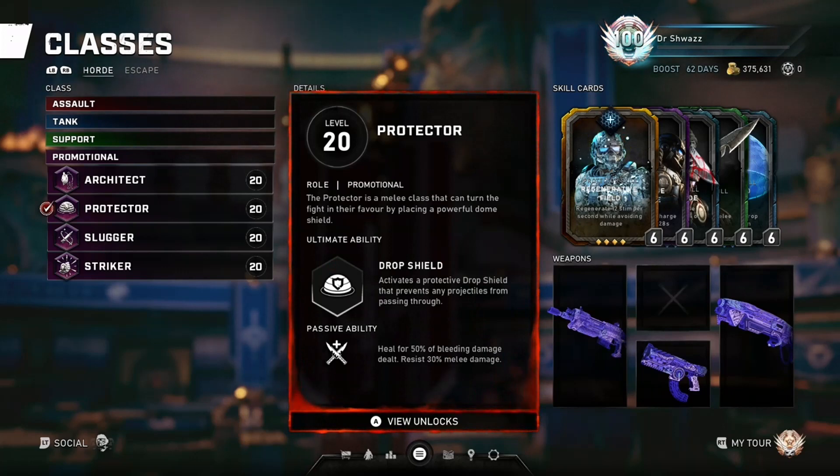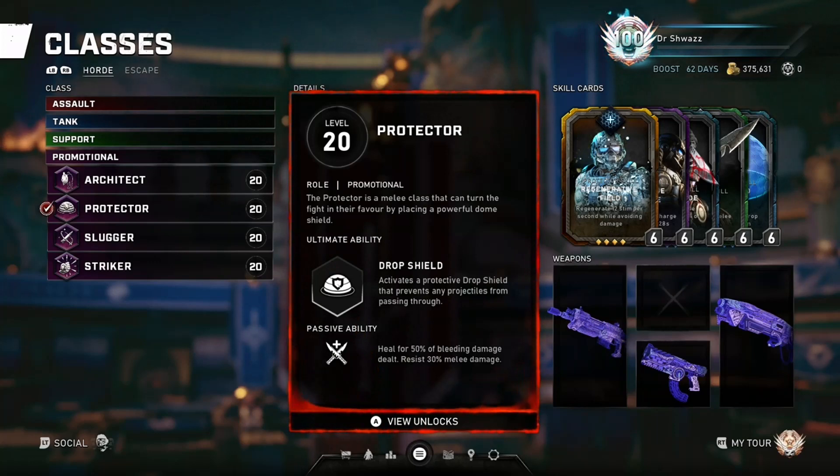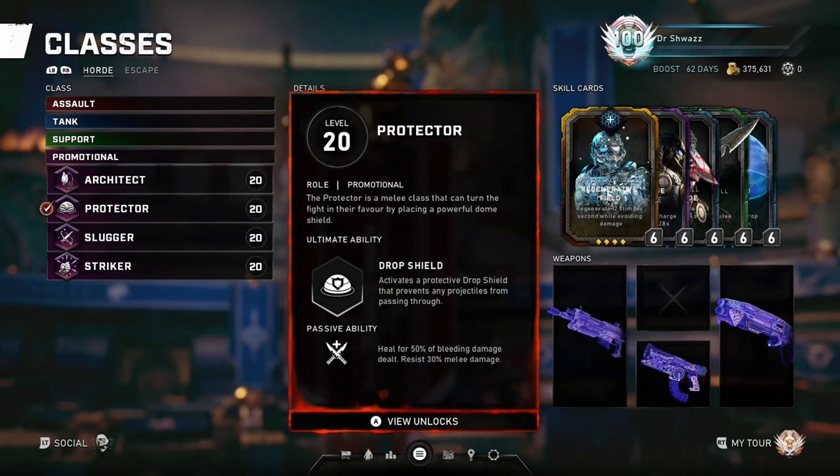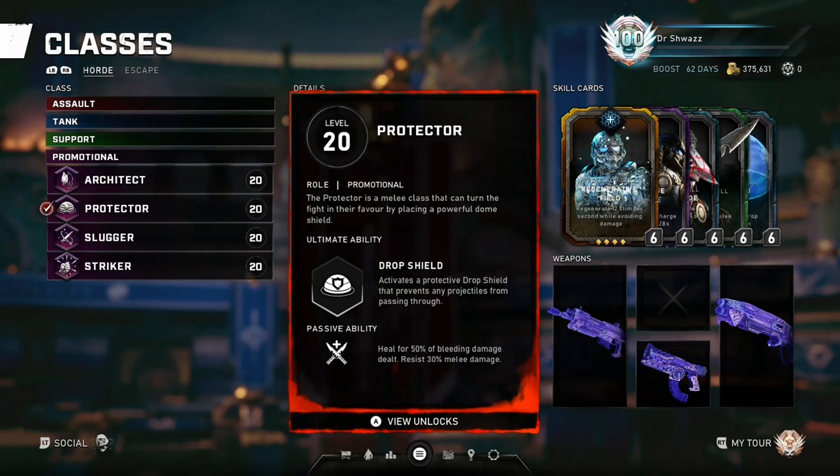The passive ability has been changed. It used to be like every 6th headshot drops Pilfer ammo, which didn't really make sense — you had a class spawning in Horde but it didn't have any sniping capabilities. So the passive now makes more sense: you can heal for 50% of bleeding damage done, and resist 30% melee damage. It's similar to Loni or Blademaster's passive. I like to think of Protector as a semi-Blademaster — the advantage is you can start bleeding enemies without perking up.